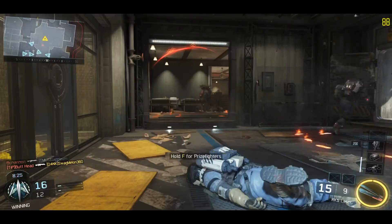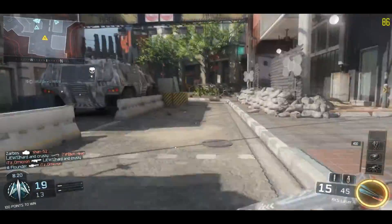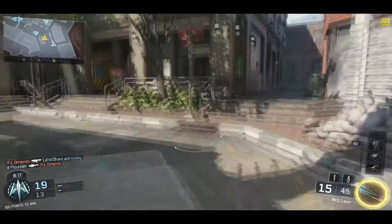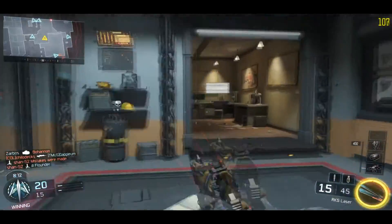Always keep a launcher weapon in your secondary while doing gold for primary weapons. This way, the challenge for gold camo on launchers is being done subconsciously while destroying enemy scorestreaks like UAVs and counter UAVs.